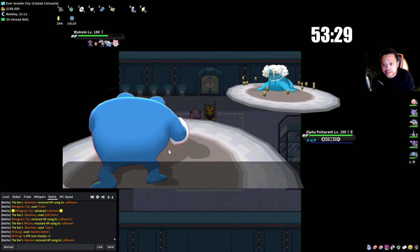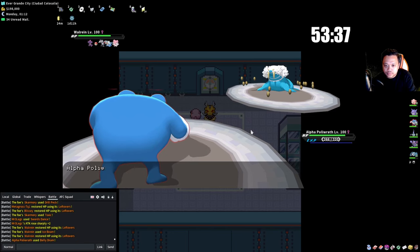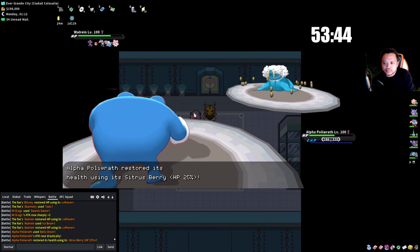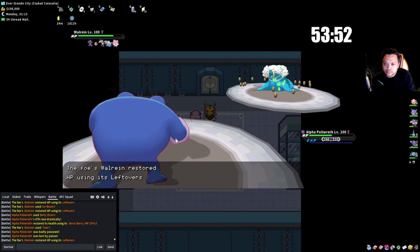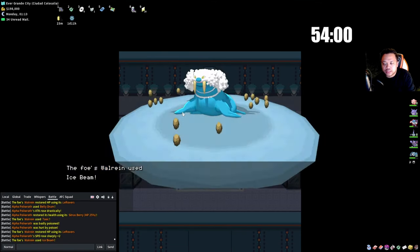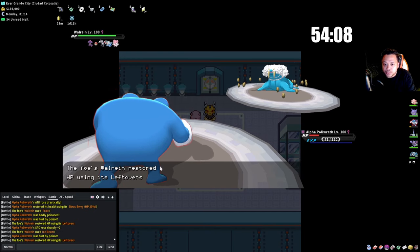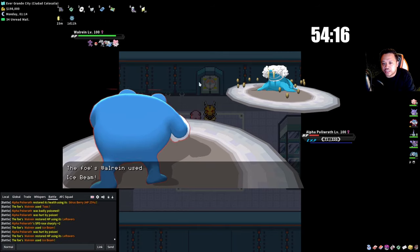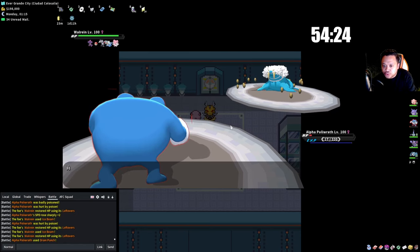I don't want to waste more time, so I'm going into Polywrath and using Belly Drum now. He goes for Toxic on Polywrath. I use X Speed — now I should be faster than Skarmory. I'll use my Antidote because Ice Beam shouldn't kill me and I'll heal everything back later. You could freeze me but the more consistent play would be to Drain Punch there.